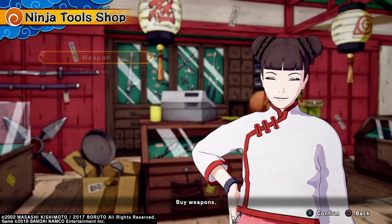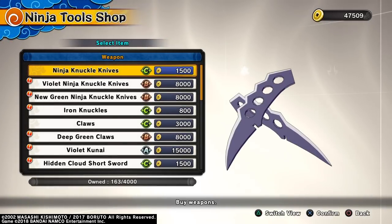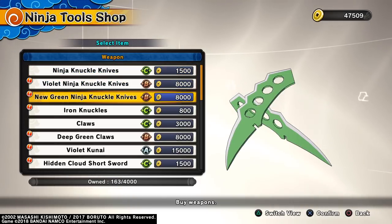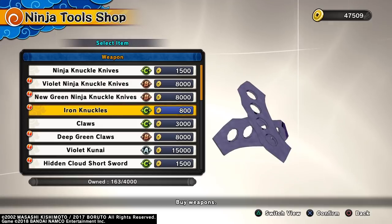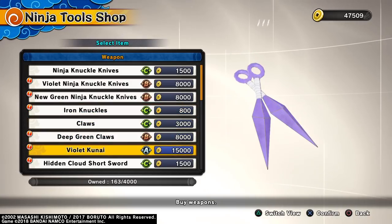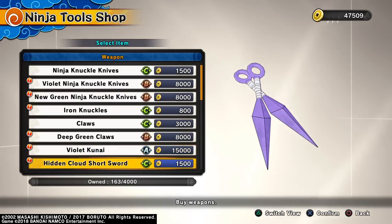We're gonna go to purchase. The costumes and other top parts haven't changed, but the figs have. You can buy the violet ones - it's not that much difference, just the color. You get the green ones, then the iron knuckles, and you get claws and deep green claws for attack. It's just disappointing - there's no good things for attack.